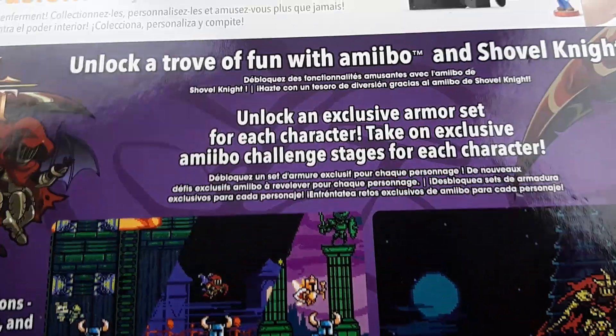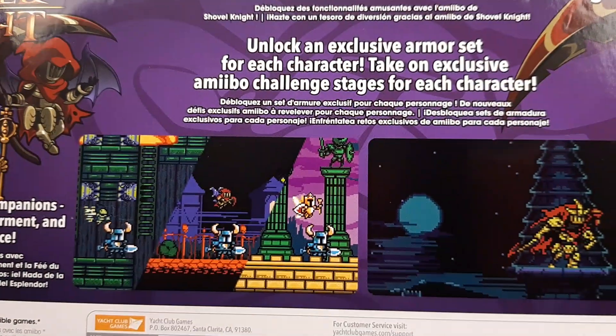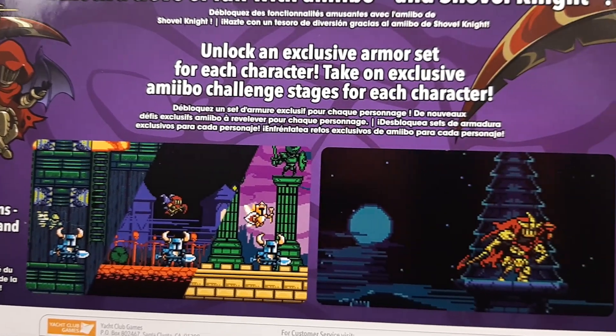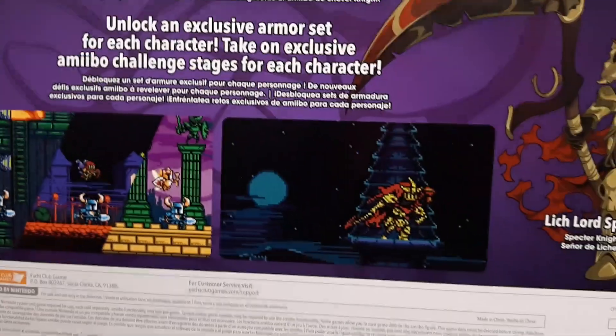I don't know what to do in game, but unlock a trove of fun with amiibos and Shovel Knight. Unlock an exclusive armor set for each character and take on exclusive amiibo challenge stages for each character. That's the thing about the amiibos for Shovel Knight — they actually give you cool stuff, so you want to get them out of the box.